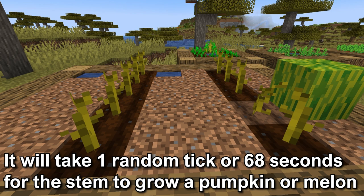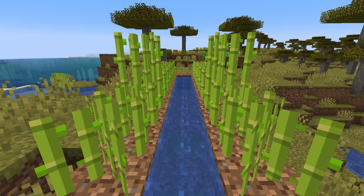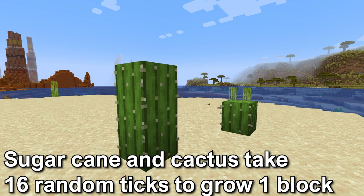Sugarcane and cactus both grow to a height of three blocks tall. Both will grow in darkness, so you don't have to worry about light level. Cactuses will need to be planted on sand. Sugarcane has to be planted on grass, dirt, coarse dirt, rooted dirt, mycelium, sand, red sand, moss blocks, or mud — you have a lot of options. Sugarcane also needs to be next to water or a waterlogged block. Both cactus and sugarcane require 16 random ticks to grow one block, which means it takes about 18 minutes to grow one block.